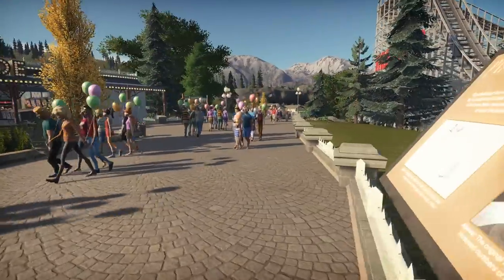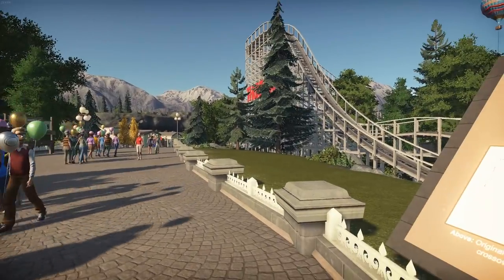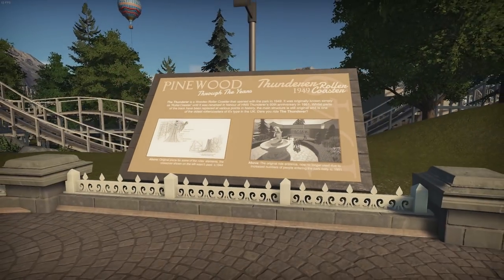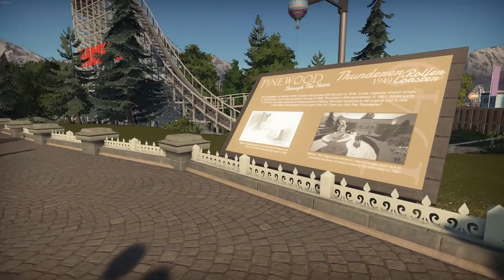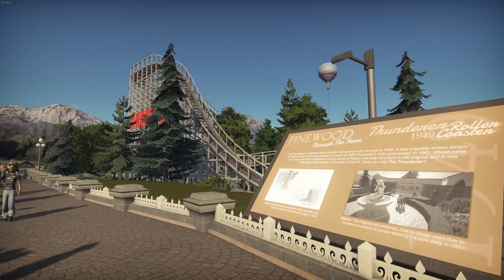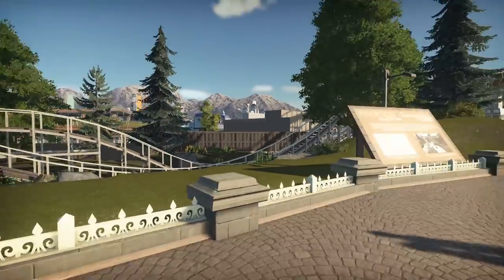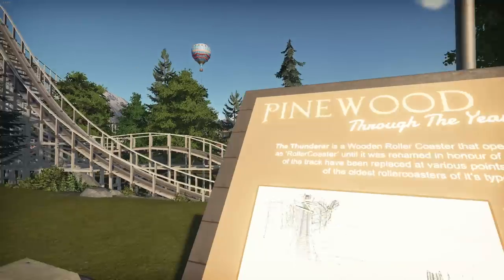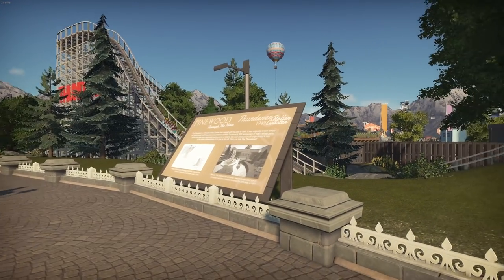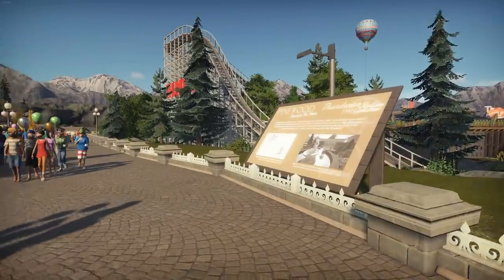We've opened it up into grass — a little bit of foliage still needs work. A lot of what you're going to see from now on is work in progress because I ran out of time a little bit this week. But I've moved the Thunderer rollercoaster — Pinewood Through the Years — to here, because now you get some really nice shots of the ride from here: the first drop, the double up, and the first airtime hill. Overall really great shots all the way around, and you can read about it as it comes shooting past.